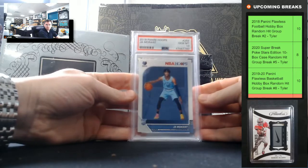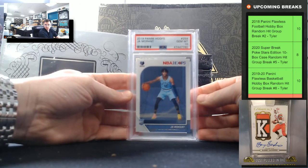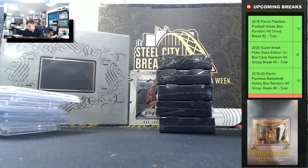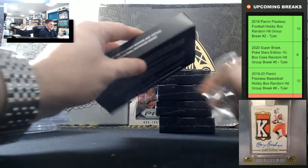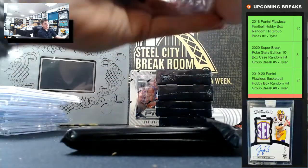Ja Morant, NBA Hoops, PSA Gem Mint 10. It's a nice Ja Morant Hoops. Again guys, I'll list more of these after this — they'll be on the site for tomorrow night, but they sell fast.